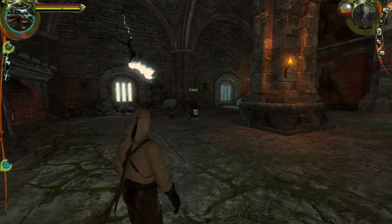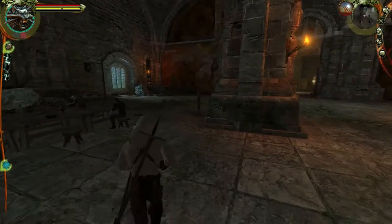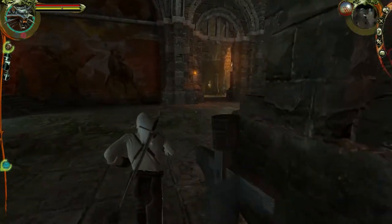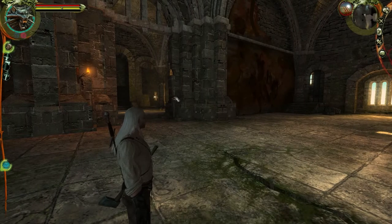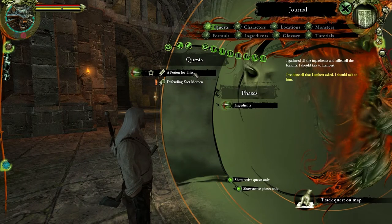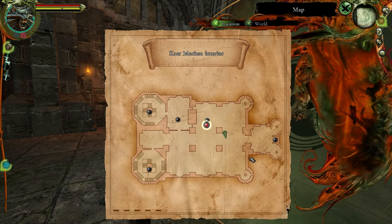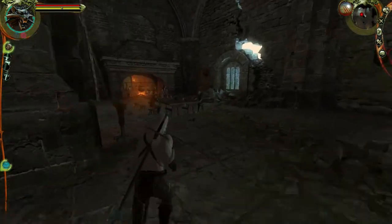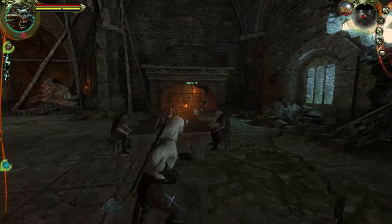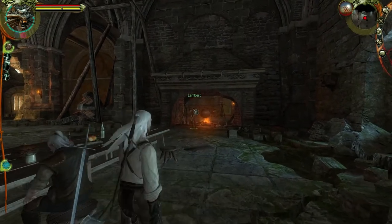Vesemir, Eskel - no, no. Is he on my map somewhere? Where is he on my map? J for journal... track on map... oh, he's over by the fire. Lambert!